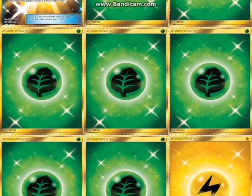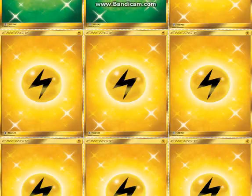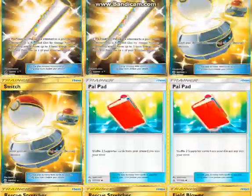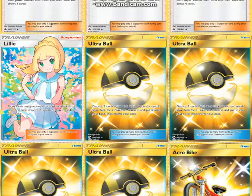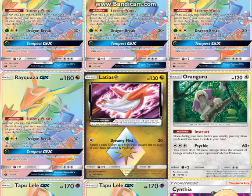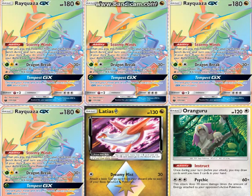Seven of each energy — grass and lightning — pretty standard count. So this is my post-rotation deck. As I said, the Ultra Balls really probably should be Mysterious Treasure because they can search everything but Oranguru. Hope you enjoyed the video — leave a like and subscribe to CatrPTCG, and I'll keep you updated on post-rotation content.